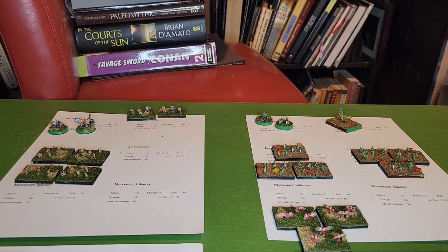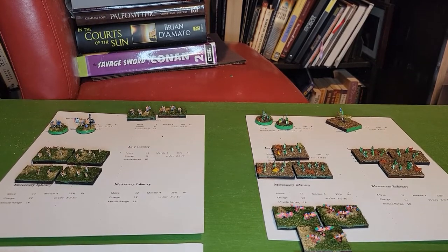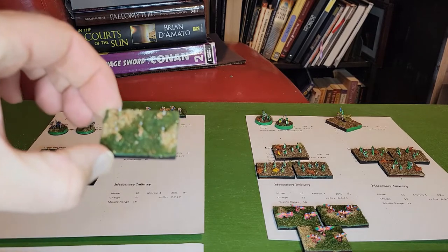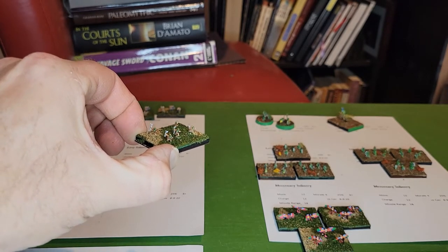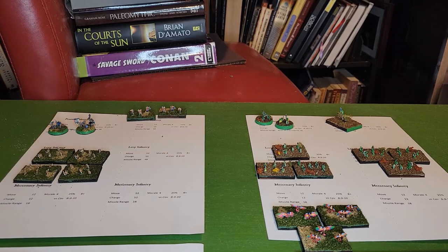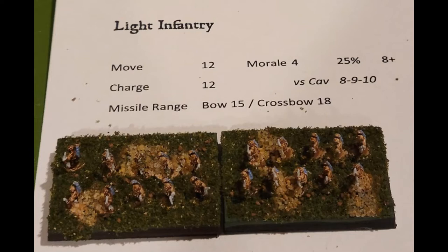For this particular game we don't really have stats for the various types of lizard men and beast men, so I've decided to set them up this way and just use the current stats — I will create an army list for them. We have the beast men here, set up five to a base, and we're going to call these levy infantry. They will count as five hit points per stand. We also have light infantry, armed with bows.